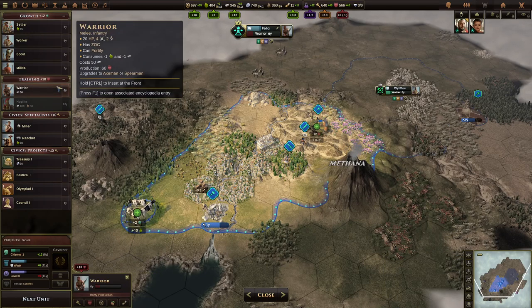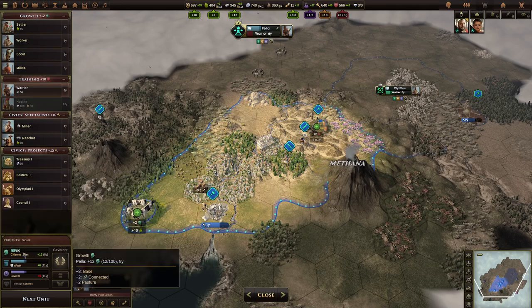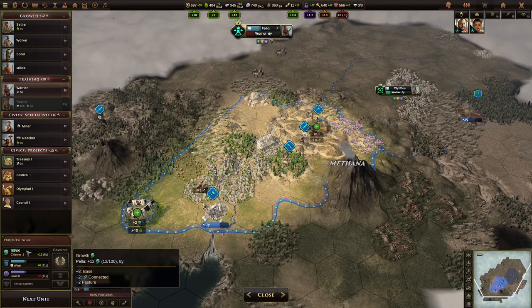If I instead choose to build a warrior in this city, you'll see that no training now goes into the global pool — everything is going towards that warrior. Instead, the growth now, instead of going into the settler, goes into the citizen lot for that city, which will lead to growth for that city.